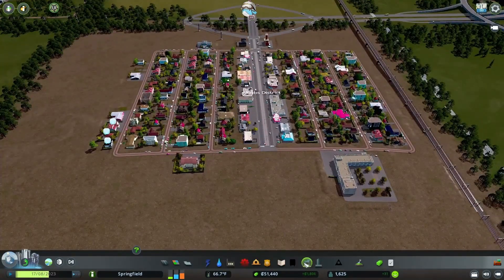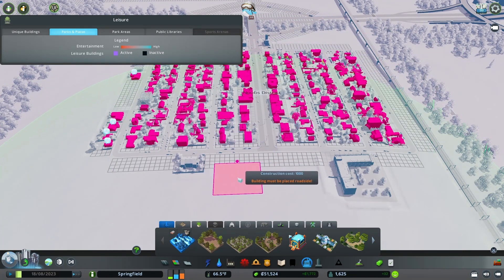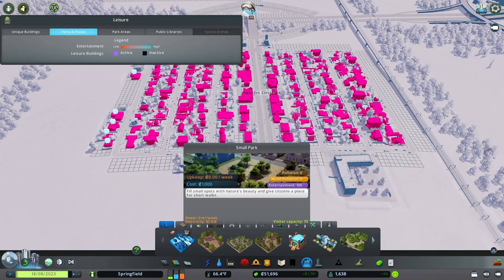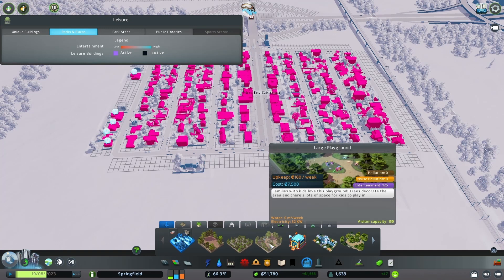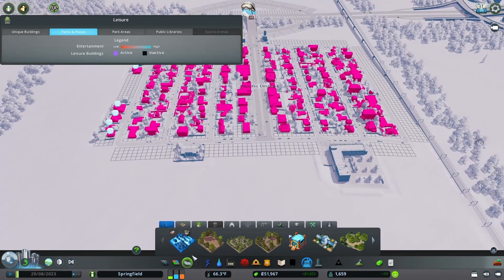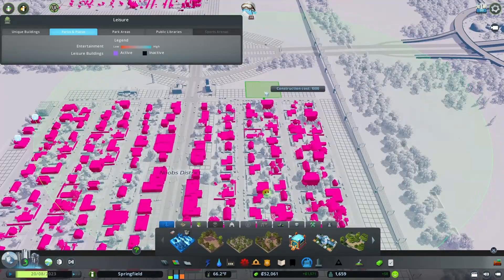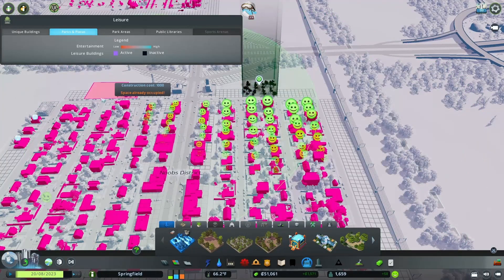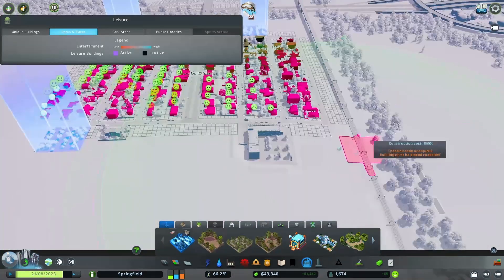Now we're going to go ahead and look at parks. Parks raise our land value, and land value is super important because the higher the land value, the more taxes they pay. So when we look at our parks, we have small parks at $1,000, a small playground at $1,250, a large park at $5,000, and a large playground. Right now we still want to keep as much money as possible, so we're going to put in these small parks — which are still rather large — in really specific areas throughout.